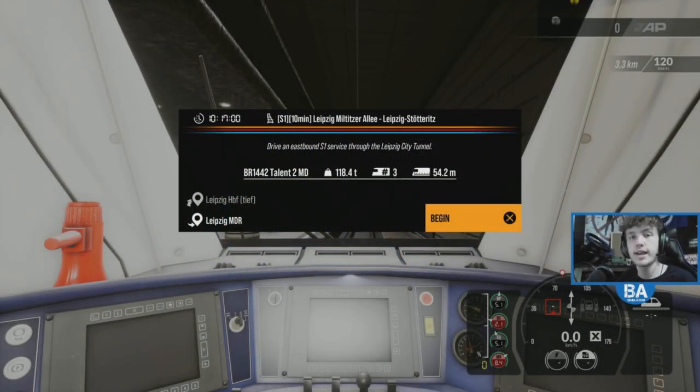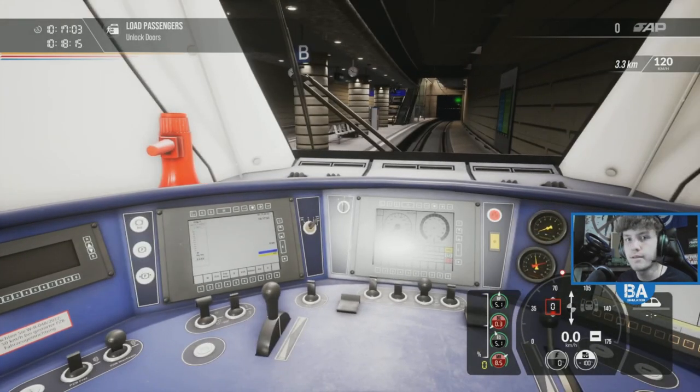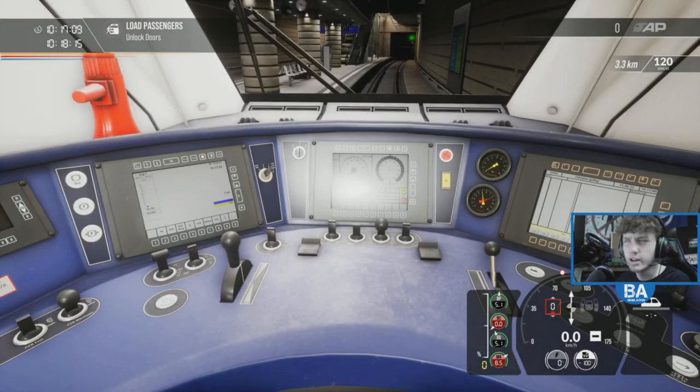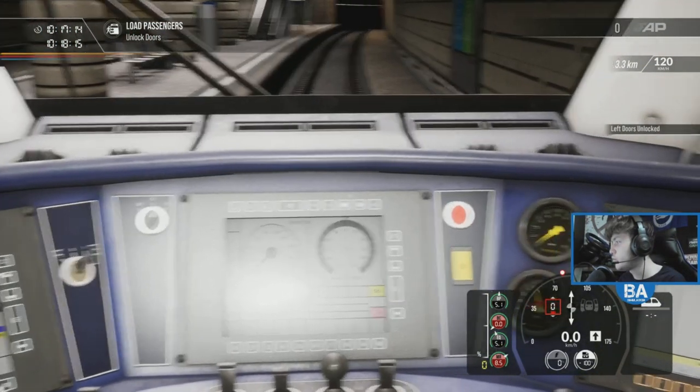Hello everyone and welcome back to another Train Sim World 2 video. We are on the Rapid Transit route and we're going to be going through the patch notes for the most recent update which came out about five days ago on Tuesday. Most notably for any PZB users, PZB has now been fixed — before it was stuck on PZB mode 55, which is heavy freight, so a little bit odd. Let's get the trains set up and then we'll go through what is new.